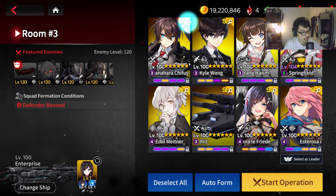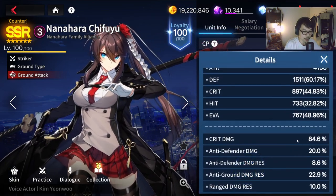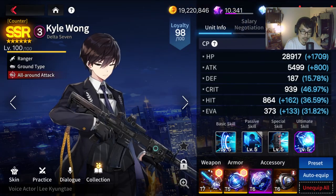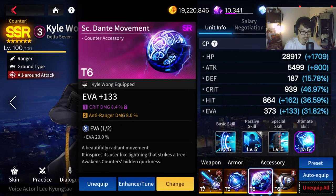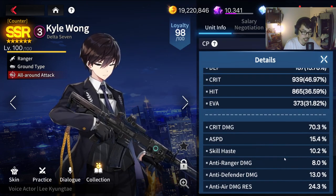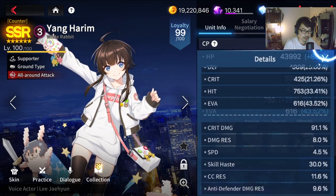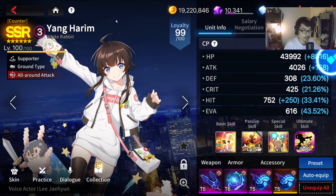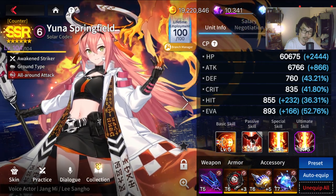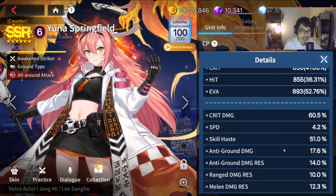So, Chifuyu — just to show you guys what I have. I have HP and Defense on her, so I'm using HP and Defense on Chifuyu throughout. Kao Wong — same gear. You can see it's Heat Gears, which I don't recommend. If you have Skill Haze, Kao Wong is better. But this is what I'm running on my Kao Wong. Currently I have 10.2% Skill Haze. Yang Ha-Rim with Skill Haze — I think 30%. I do have a proper Skill Haze set. Awakened Yuna — I do have a Skill Haze set on her. Pretty decent gears, I would say, but not really amazingly high Skill Haze. It's 51%.